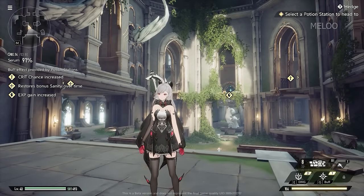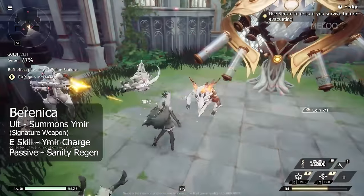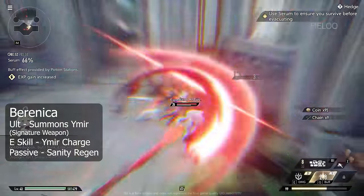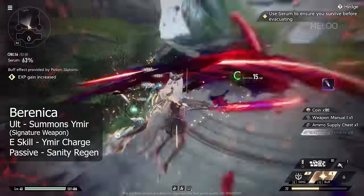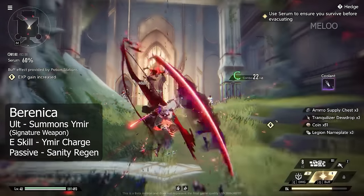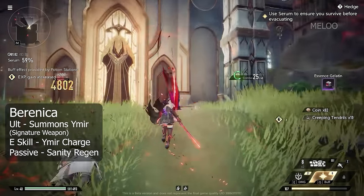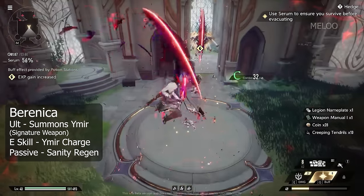Her ultimate summons her signature weapon, Ymir, and this will override and replace her current melee weapon — whichever you have equipped — for the duration of her ultimate. If you build her the right way, she can stay roughly half of the time in her ultimate form, which makes her float mid-air and cleave.